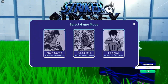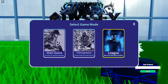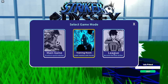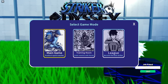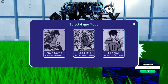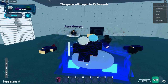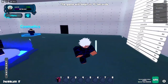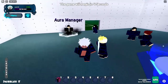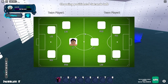In league mode you can play with friends and earn ELO — basically ranks, which is pretty cool. Training room lets you train with friends. The main game is where you play for fun. League is the ranked mode. Also here's the aura manager, but it's useless until level 25, so don't worry about it for now.